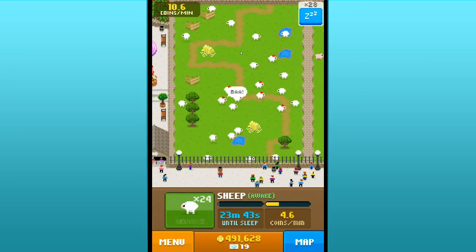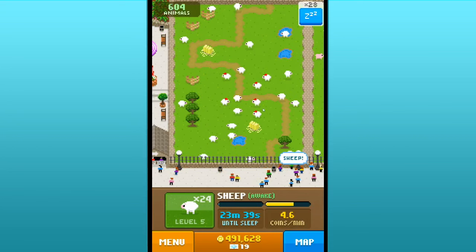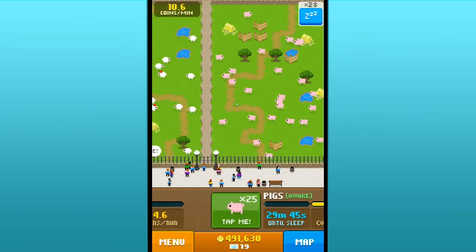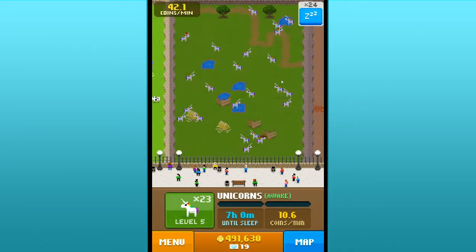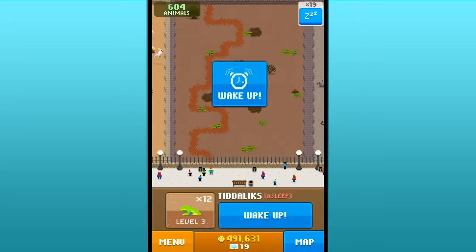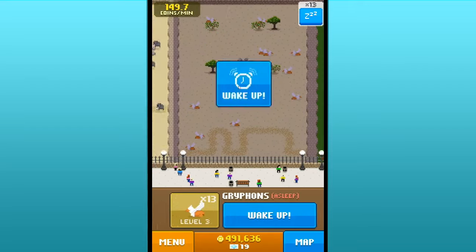We actually sold a sheep so we need to go find another one to have 25 sheep again. Look at them all wearing their little Santa hats - it's so seasonal and festive and adorable! To celebrate the season and the fact that it is winter, we might go to the polar zone today and collect some of the northern polar animals, since I think we still need quite a few.